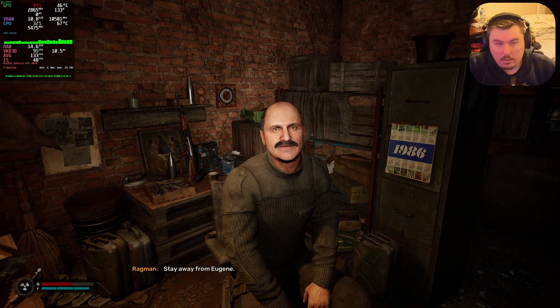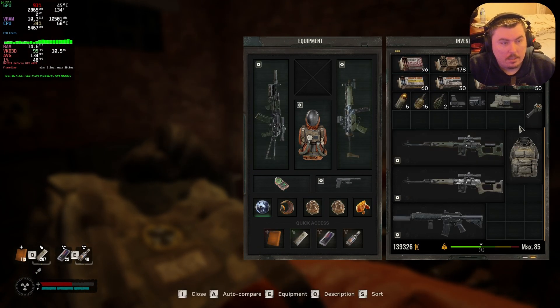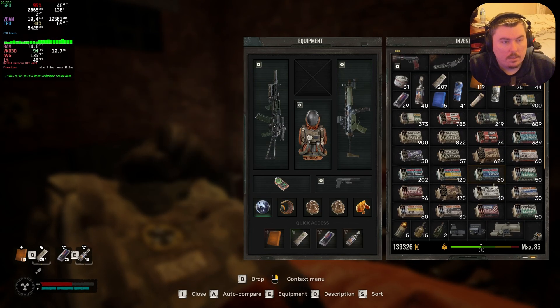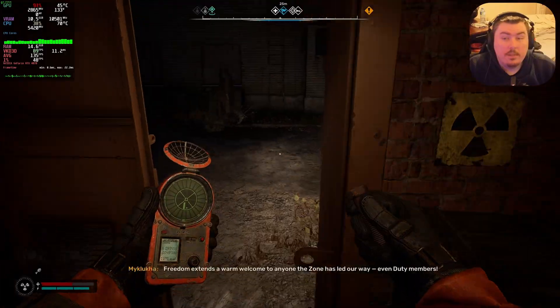Stay away from Eugene. Seriously, these guys have a hate boner for one another. Attach that to the Monolith — cool. Interesting. It's nice to find the ammo that I need.